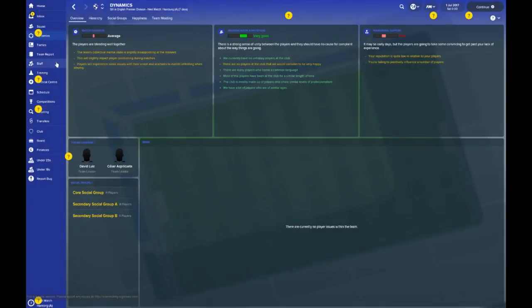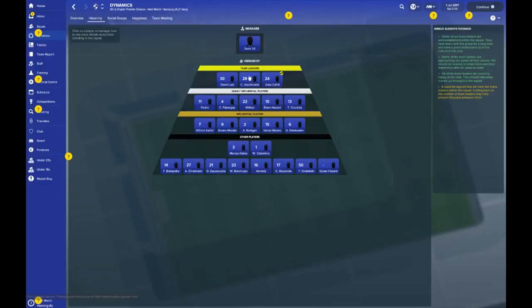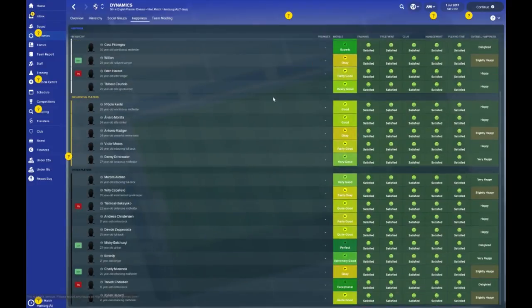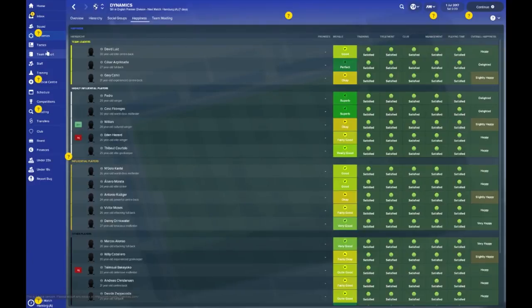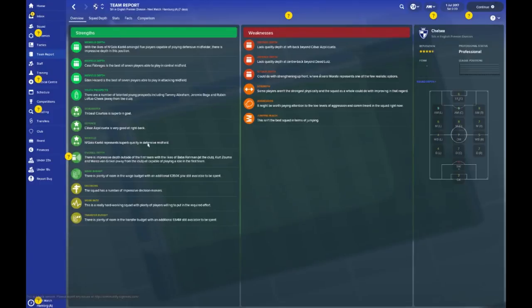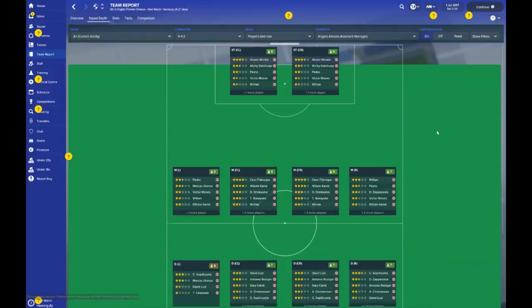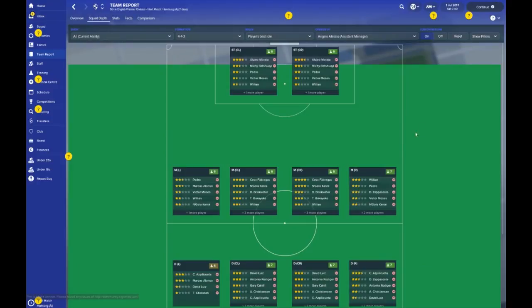Quick look at the dynamics. Hierarchy — these are the players you'll be looking to lead your team. Captain's armband could be Gary Cahill or David Luiz. Social groups show the key players for youngsters to look towards for mentors. Overall happiness — you'd say the squad level is chipper. Team report has a lot of text — feel free to pause and have a look yourself. Squad depth suggests considering Willian as a striker, which is a stretch. Pretty well-balanced overall. Realistically, I don't know why Chelsea are struggling in real life with Conte as gaffer — maybe he's finding it tough in his second season.